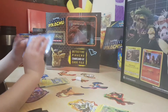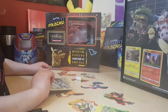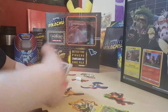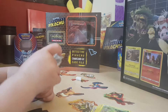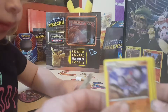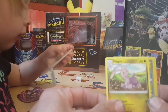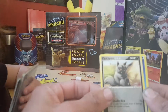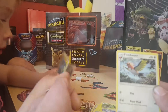Alright, my last one, and then the kids will be doing theirs. We have a Gliscor, an Oshawott, a Sligoo, a Gust of Wind, a Poochiena, a Water Energy, and a Fletchinder.